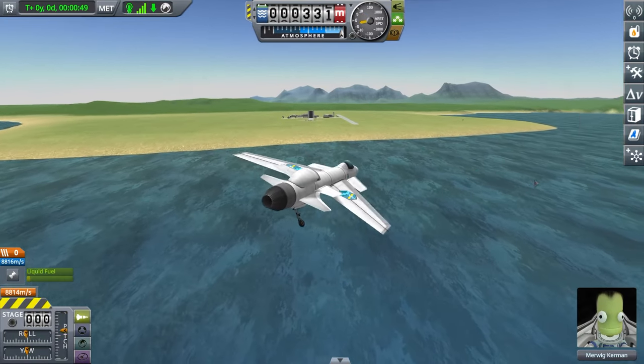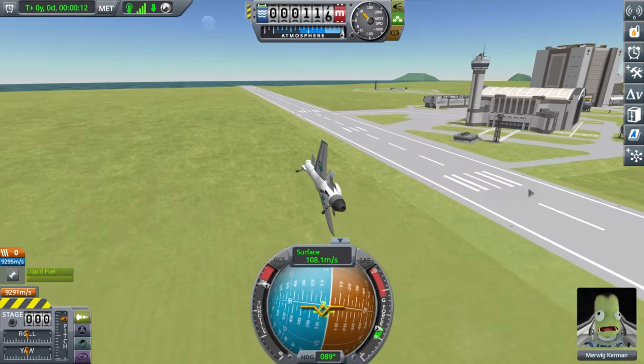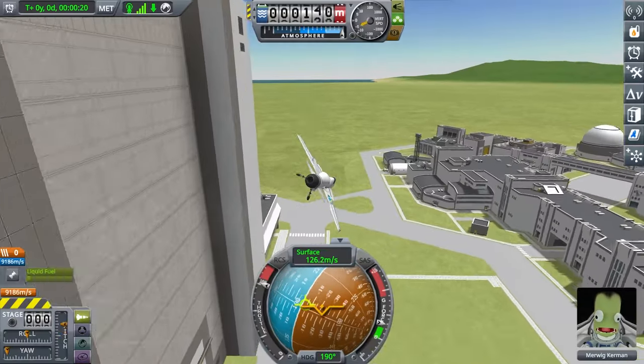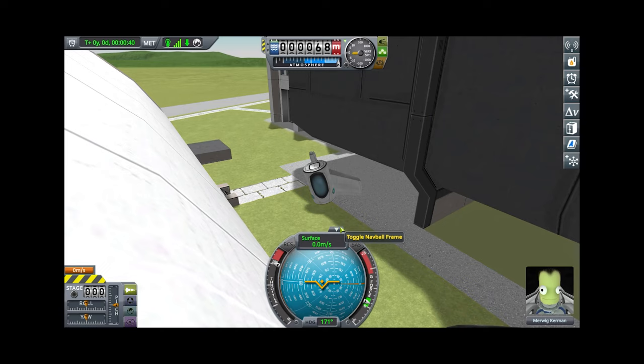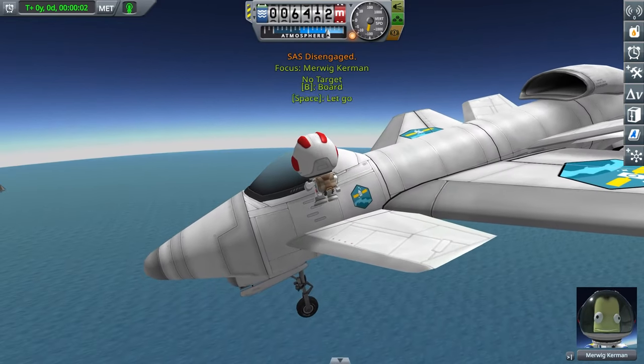Now let's turn. This plane is so agile. Now let's land — I'm going too fast, aren't I? Yeah. But who cares about landing? Is it agile? Kind of. Epic flips. Oh no. It is very safe at least. You don't need to land anyway, because you can just jump out of the plane.